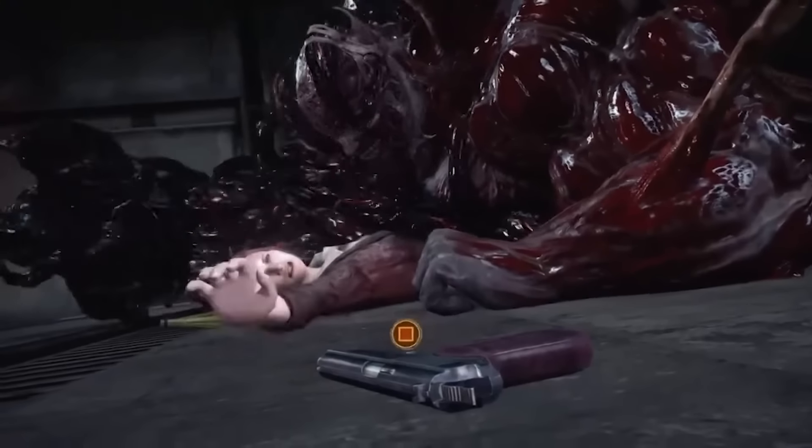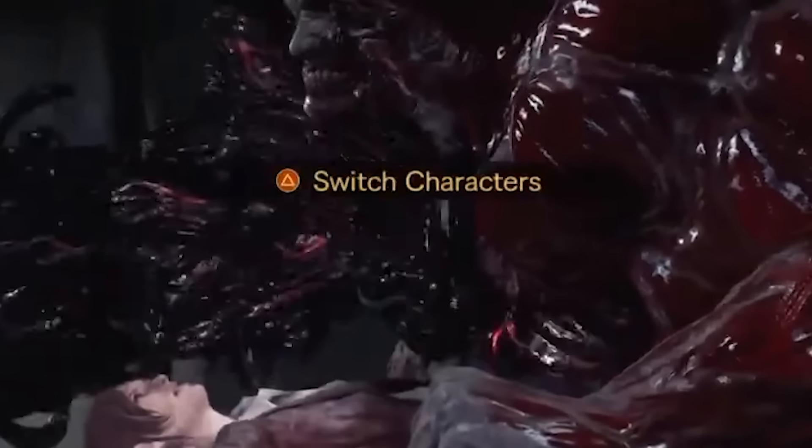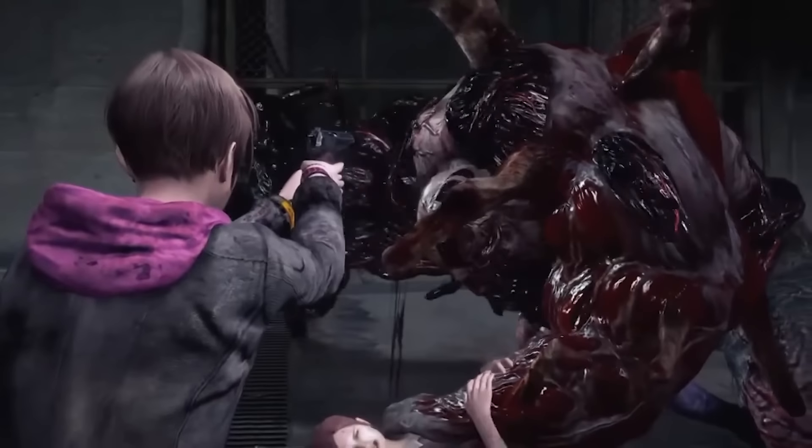...you'd automatically start mashing that button and have Claire shoot Neil in his stupid mutated face. Well done — you not only helped Claire save herself, but you've also set yourself on course for the worst ending in the game. Good job. What you were supposed to do, you idiot, was press the other non-flashy button prompt that pops up at the top of the screen, which causes you to switch characters and have other protagonist Moira Burton crawl towards the gun and shoot Neil.